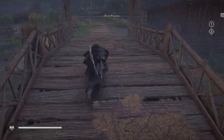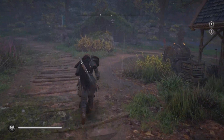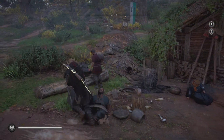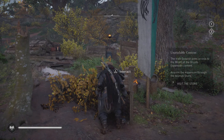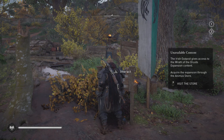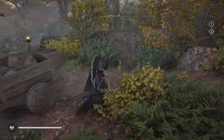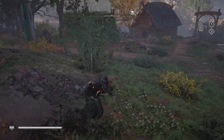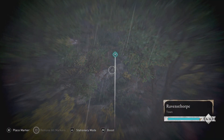What you're going to do is go over by where the river raids area is. You come over there, go past all the river raids stuff, and there's this mysterious hut that does nothing for now. Then you come over to this sector, take a look, and interact with it. It shows you: 'Unavailable — contact the Irish outpost, gives access to the Wrath of the Druids expansion content,' and it asks you to go to the PC, Xbox, or PS store to buy the content.